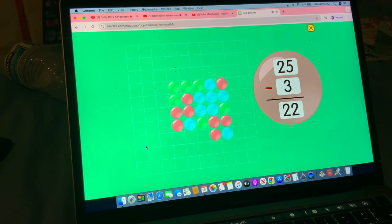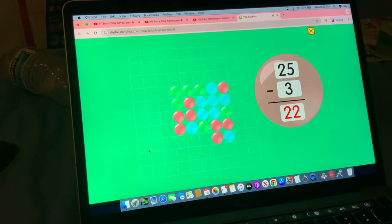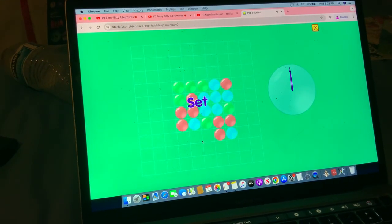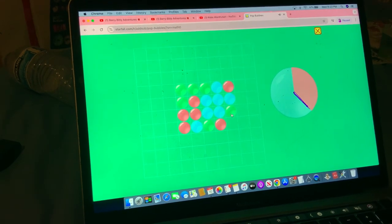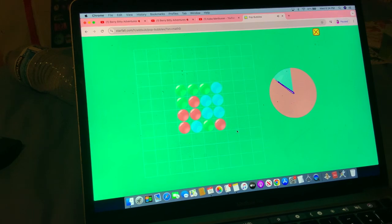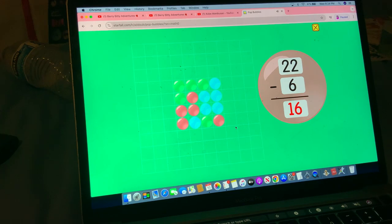25 minus 3 equals 22. Ready, set, go. 22 minus 6 equals 16.